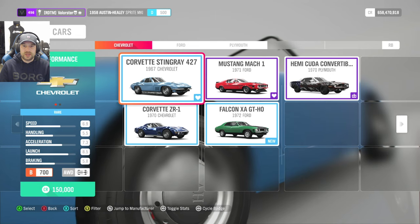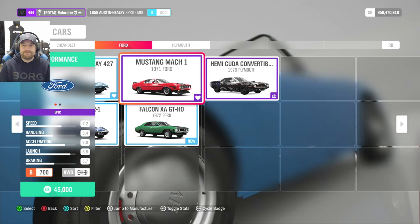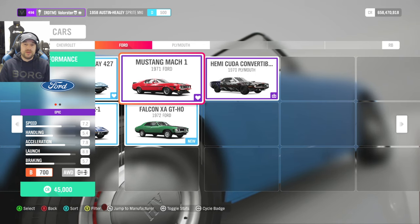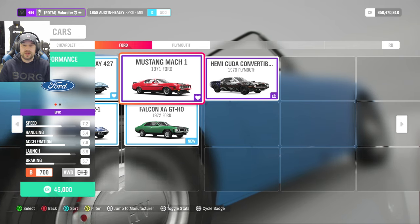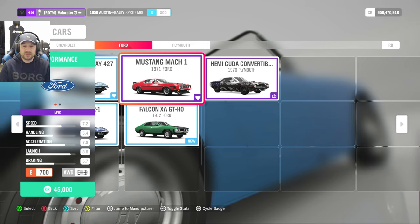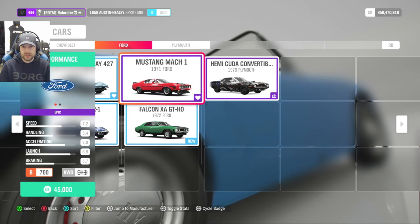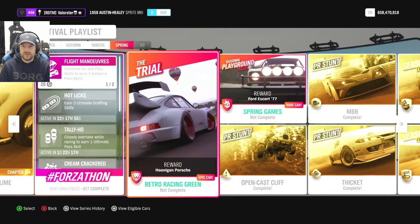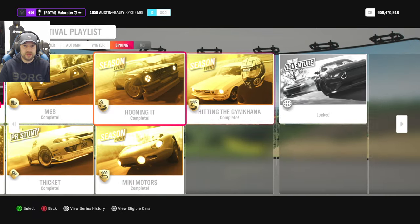Classic muscle — there you go. My preference goes to the Ford Mustang Mach 1. If you can still download my tune or you have the tune, definitely take that car — I've never seen it nerfed. The car is very fast and also very good in handling. What can we win? A helmet to keep you safe in the game.